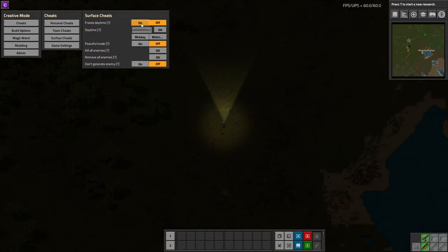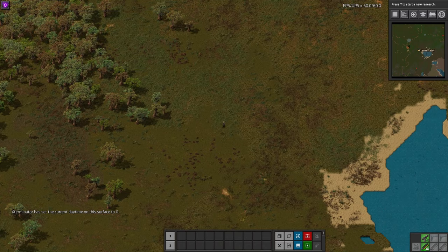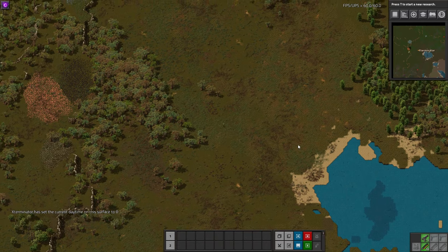No armor gives nothing. Light armor increases your mining reach by 1 and your interaction reach by 3. Heavy armor increases mining reach by 2 and interaction reach by 6 — and when I say 'by two,' this is from the default reach, not from the previous armor. Modular armor is plus 5 and plus 9. Power armor is plus 8 and plus 12. Power Armor Mark II is plus 10 and plus 15.